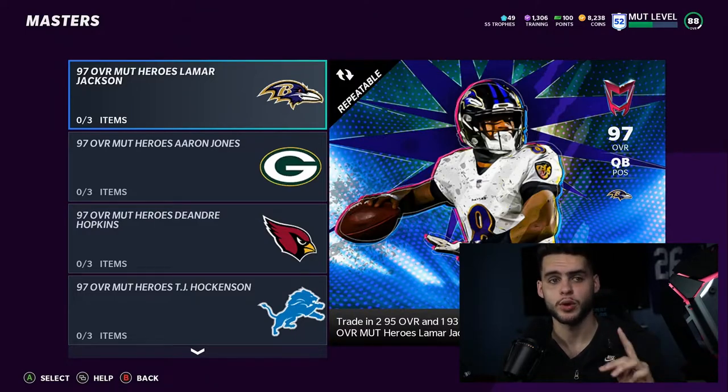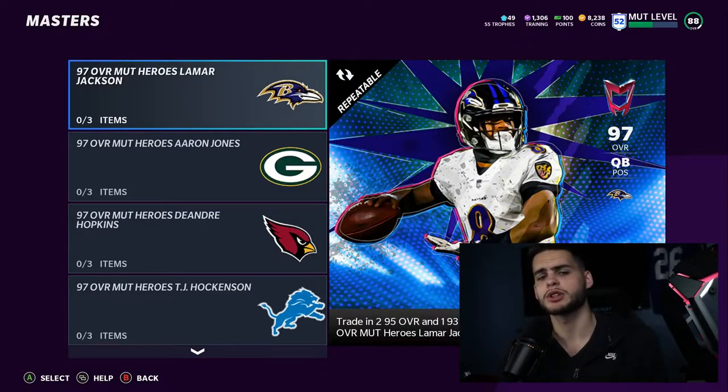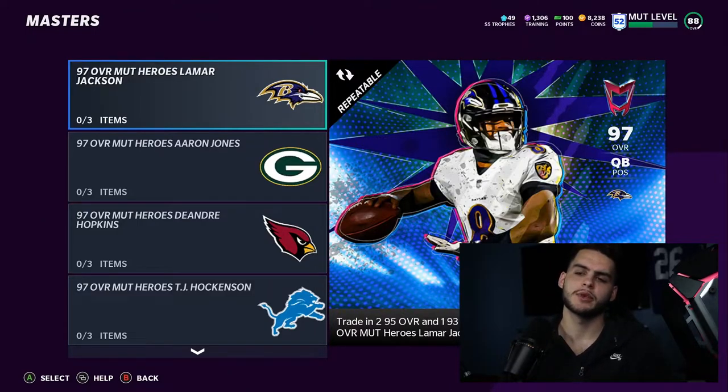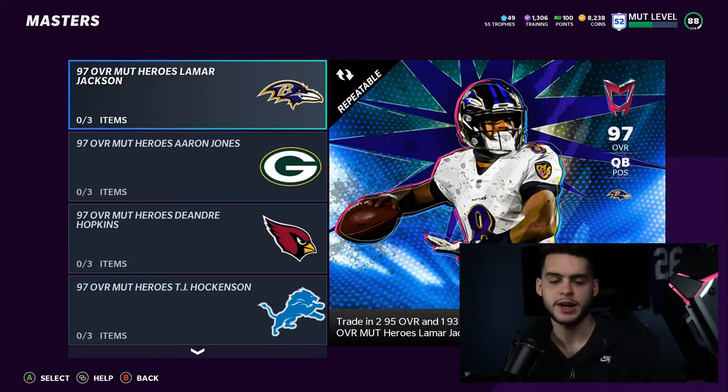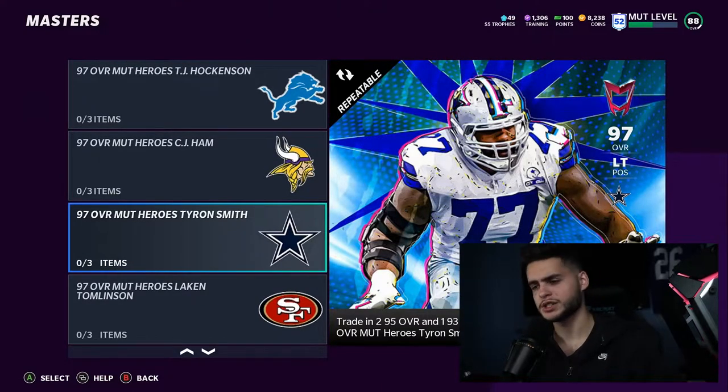Now that you have your players, here are the guys I would typically recommend. For Lamar Jackson: if you're not a super meta team that needs a hot route master pocket passer, and you want a dual-threat quarterback that can get 99 speed and hits all the passing thresholds and can do a little bit of everything, go Lamar Jackson. If you're a super meta tryhard kind of guy, probably don't go Lamar. Moving on, Tyron Smith: if you don't have a left tackle and you don't feel like spending money on a lineman, just take Tyron Smith, power him up to a 98, and that's it.